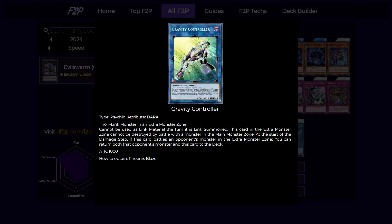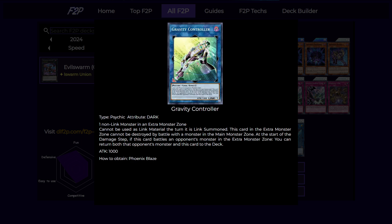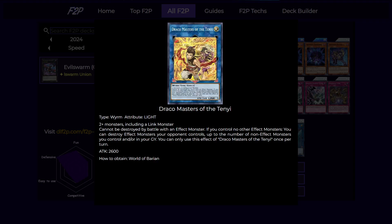Next are the links — one Gravity Controller. This card is really important in this deck because it allows us to link away our fusion monsters to trigger their graveyard effects to recycle back the spell traps. This is a link 1 that needs a non-link monster in the extra monster zone, so usually if you make your Construct or your Winda in the EMZ, you can always link it away if you need to. It cannot be used as a link material during the turn it's link summoned. A monster in the extra monster zone also cannot be destroyed by battle with a monster in the main monster zone, and at the start of the damage step, if it battles an opponent's monster in the extra monster zone, you can return both monsters back to the deck. You're mainly just using it as a link 1 to link away your own fusions.